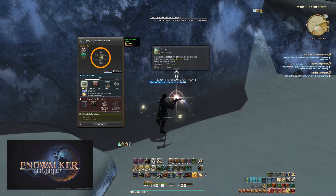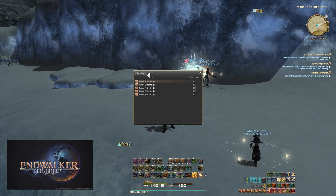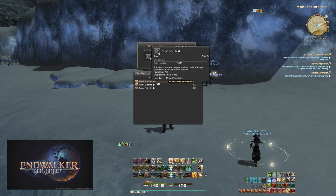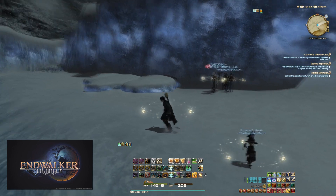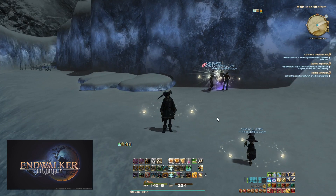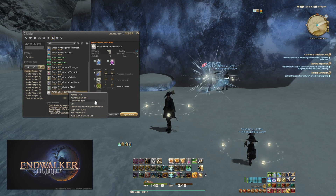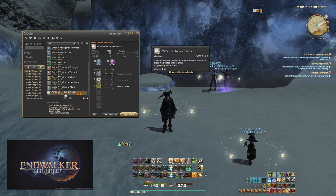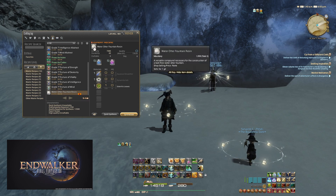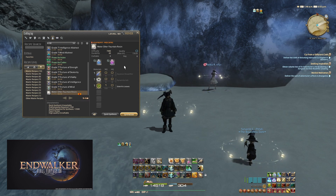I have yet to ever get a sublime item. You just collect the item and hope one comes out sublime. Reducing these prime items seems to only yield crystals. The sublime materials are for expert recipes, which include the extra conditions — Centered, Sturdy, Malleable, Primed. I'm not sure if these can be turned in for currency or what they're used for. I walked around Radz-at-Han and Old Sharlayan and didn't see any vendor accepting them, so if anyone knows, let me know in the comments.